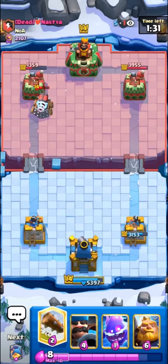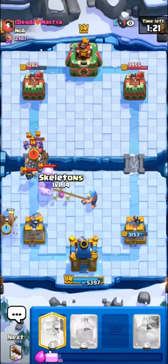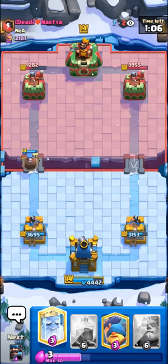It's gonna be so hard to stop his Minion Horde though; we only have Hunter for it. I'll go with the Log here to almost kill his Sparky — I'm not sure if E-Spirit will actually kill it. Yeah, it just barely doesn't — has like one HP. I'll go for the Skellies just to pull this Mini Pekka a bit more towards the center. I'll pull it once again towards the middle with my E-Spirit. Beautiful E-Spirit, that was a picture-perfect defense.